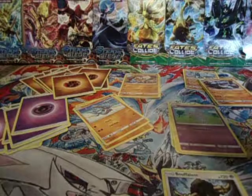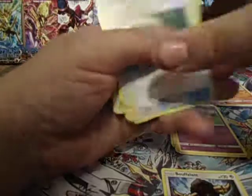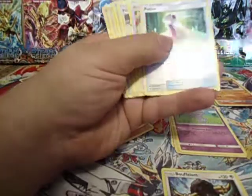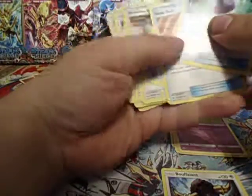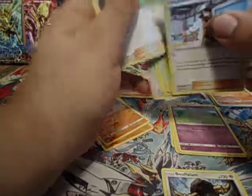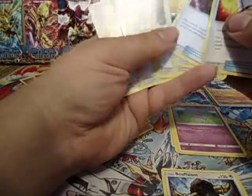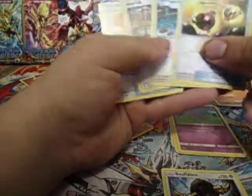We have 14 Fighting Energy and six Psychic. And now for the Trainers: one Escape Rope, one Potion, two Nest Ball, two Kukui, three Howls, one Rescue Stretcher, two Terror Ball, an Energy Retrieval, a Brooklet Hill, an Ace Roller, and a Wishful Baton.